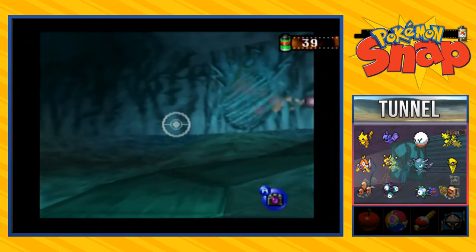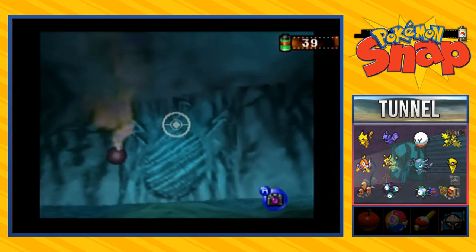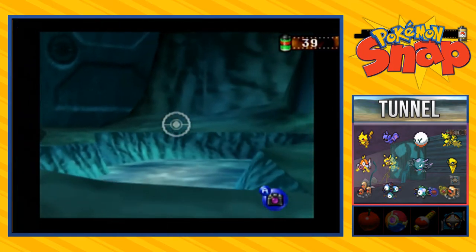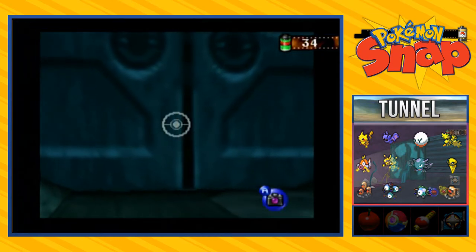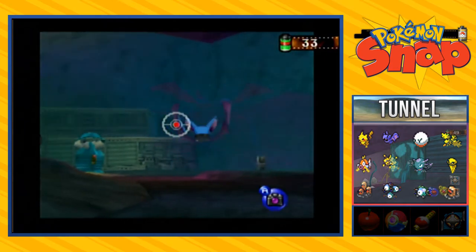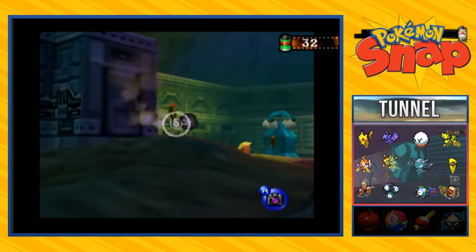As you can see there is a sign right there — eventually you're going to have to use that sign, but I can't interact with it right now. Going to take a picture of Magikarp right here, and another picture of Zubat. As you can see there is a little puff of smoke right there.